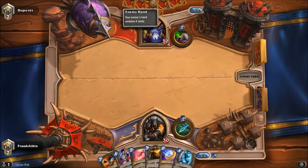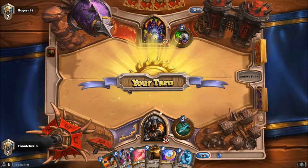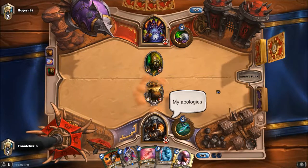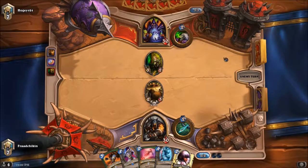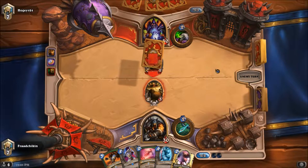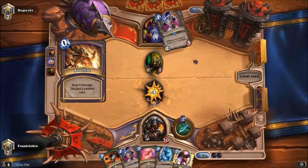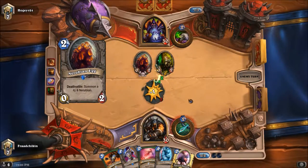He's gonna tap — never mind, he's not Zoo. That's actually really strange: no turn one drops, he discards all of his opening hand and tries to fish for something else. That's very interesting. Soulfire, okay. Argus — that's a good discard for me. Narubian Egg, oh god.